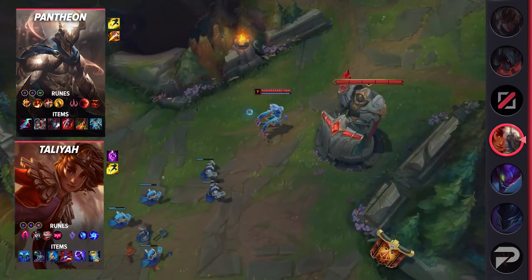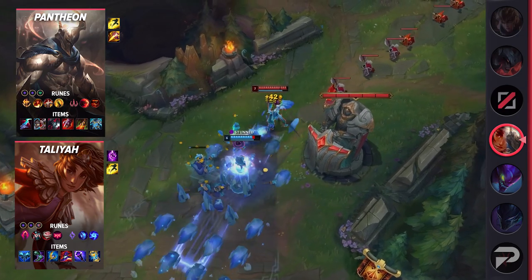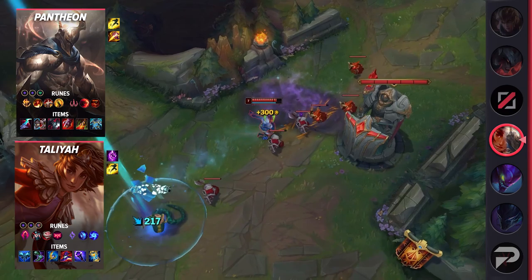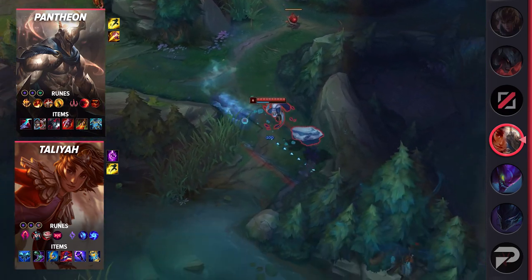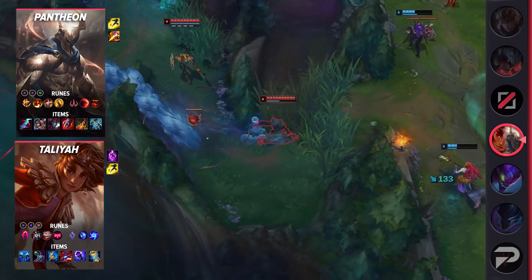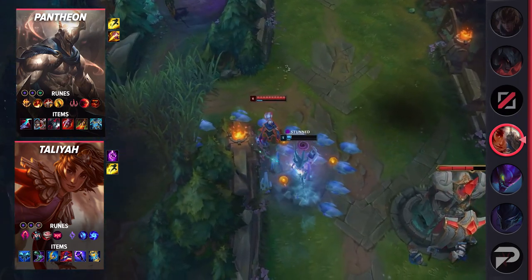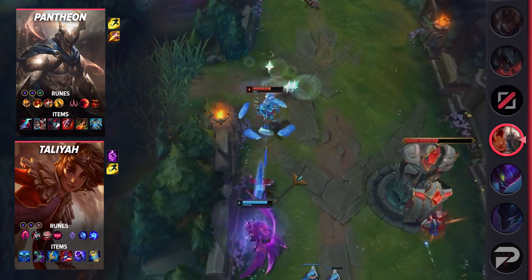After Taliyah finishes Everfrost, it gets even more difficult to escape the duo, as they're almost certainly going to die within the time they're locked down. Taliyah also scales well into the late game, especially with Pantheon supporting her. After level 6, both side lanes have to respect the double ultimates, as they apply suffocating amounts of ganking and diving pressure. If the enemy jungler is on the opposite side of the map, there's essentially no counterplay to a dive in one of the side lanes under their turret.